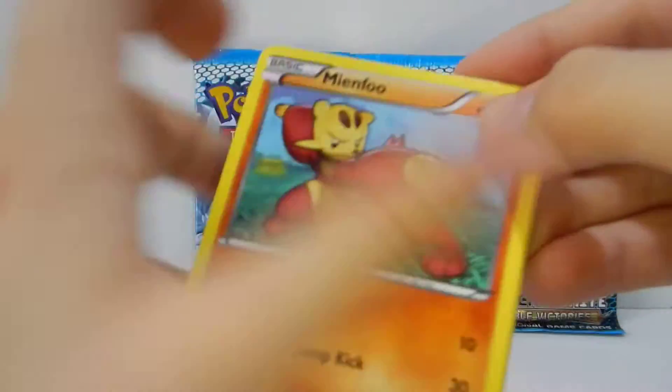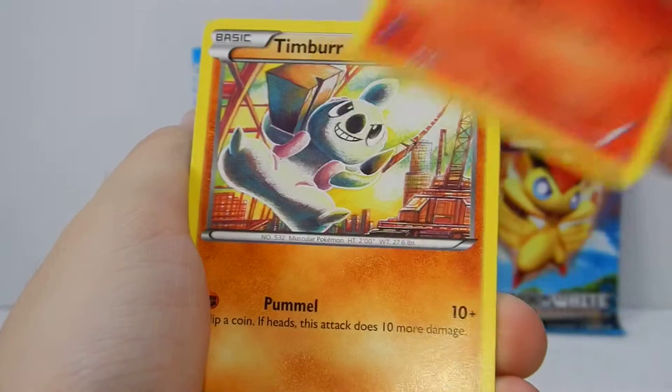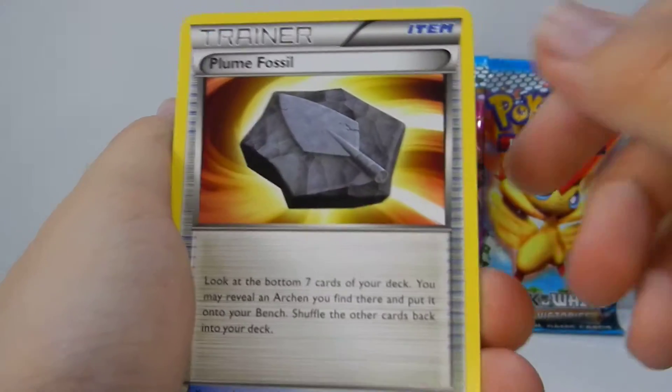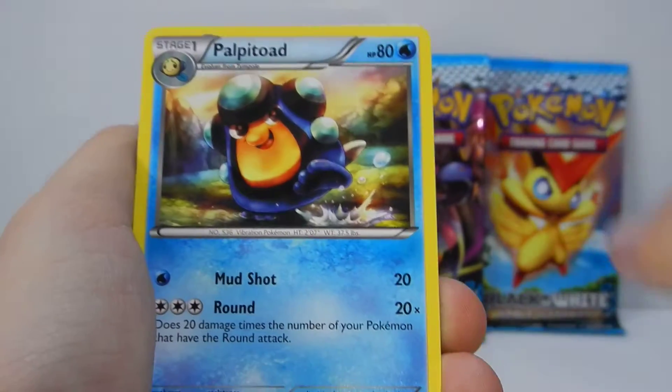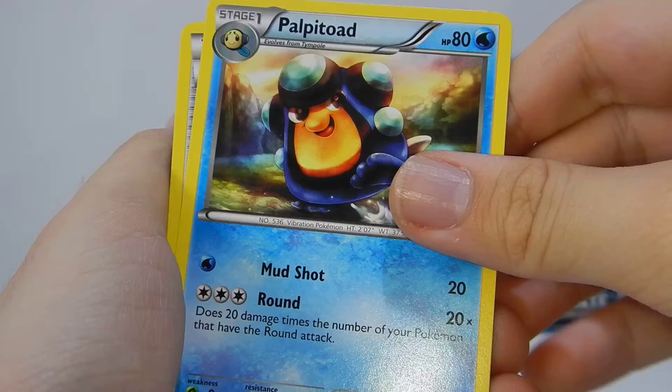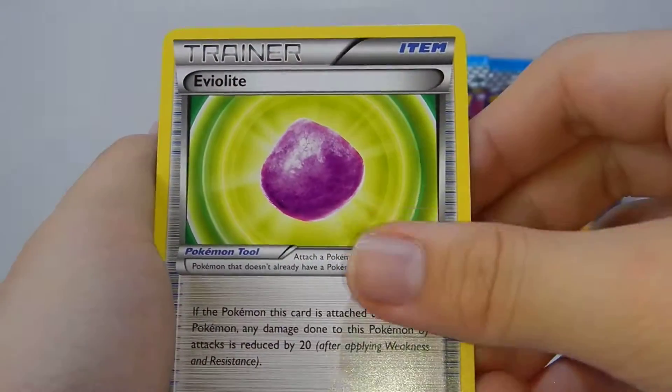First pack, we have Minfu, Larvesta, Timber, Yanmask, Elmium — ooh, a Plume Fossil. I still don't know how to say it... Plagitoid, I guess? Nice. Eviolite — nice.